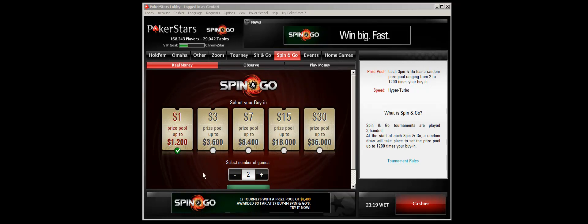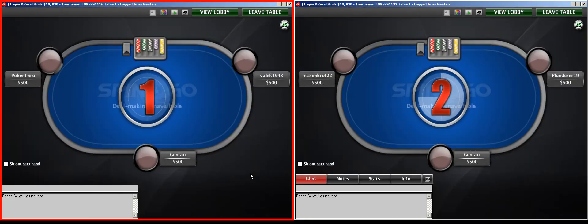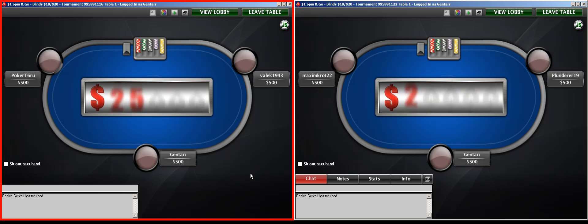Hi there, another little video here of me playing some Spin and Go tournaments on PokerStars. If this is the first time you've watched one of my videos, I'll go through some of the basics. Very simply, Spin and Go's are three player hyper turbo tournaments with a variable prize pool up to $1,200 on a $1.00 buy-in. I'll register for two and play for about 20 minutes and see what we get.